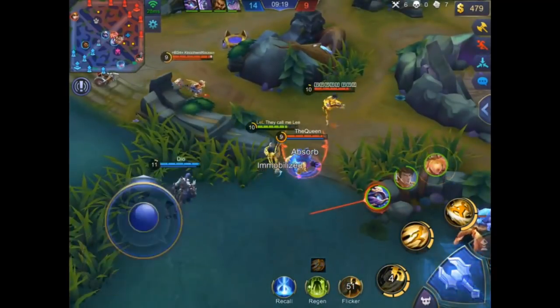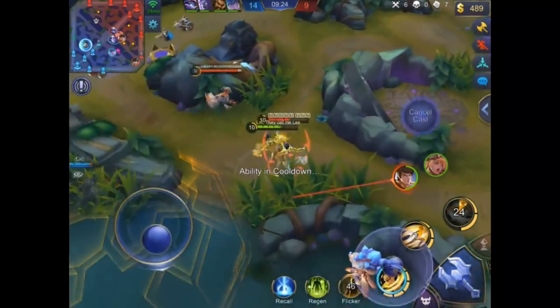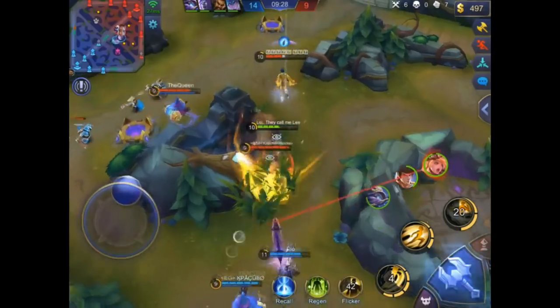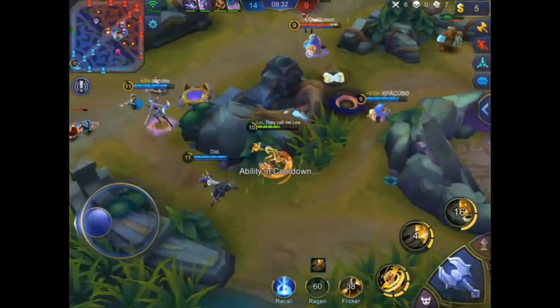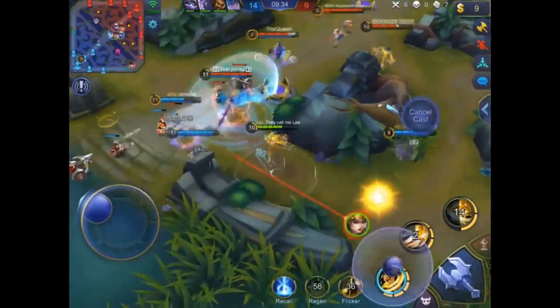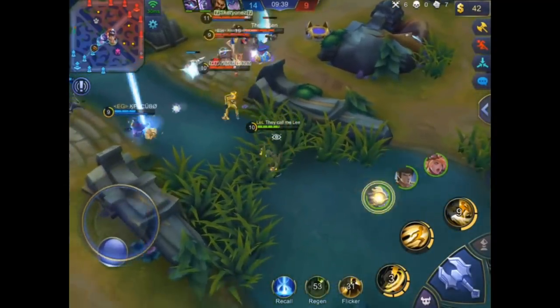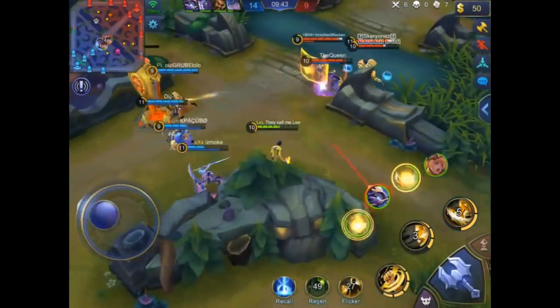He's going on the Cyclops but got knocked up so he couldn't follow up on the ultimate. It's one-versus-two against Shu and Lolita. You can clearly see he has a stronger build — he's more tanky than the enemy Shu. But Freya does a lot of damage, so always be careful.